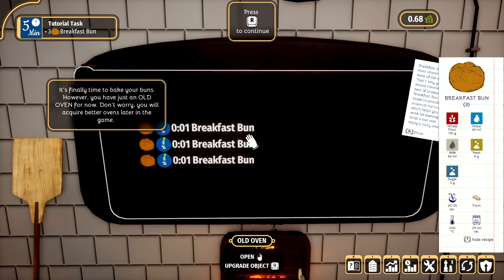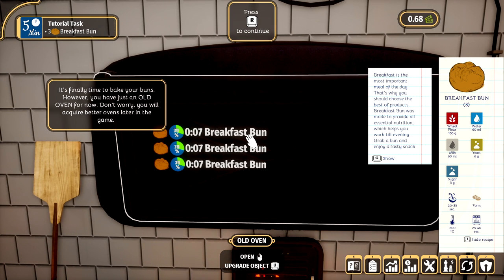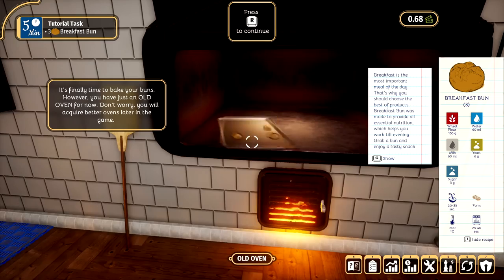In it goes! I don't think you can actually speed this one up, but we can read this — it's a little info about the buns whilst we're waiting. Breakfast is the most important meal of the day. That's why you should choose the best products. Breakfast bun was made to provide all essential nutrition which helps you work till evening. Grab a bun and enjoy a tasty snack. It looks really nice — I wouldn't mind one of those, but I don't often have breakfast, to be honest.